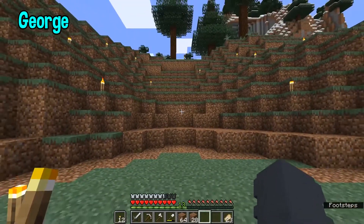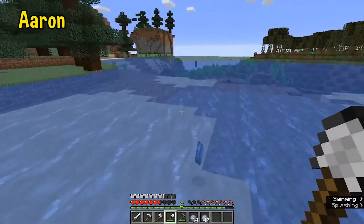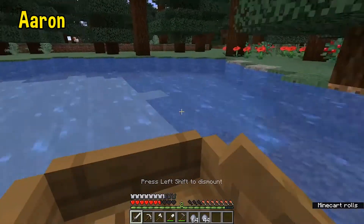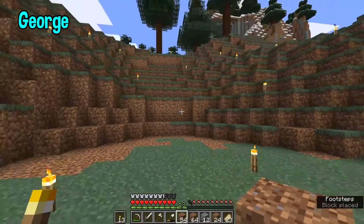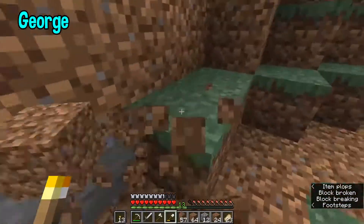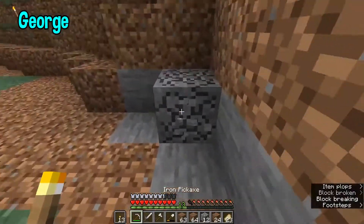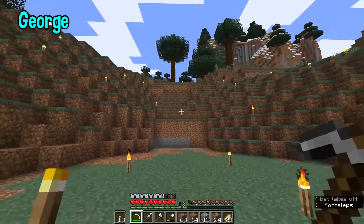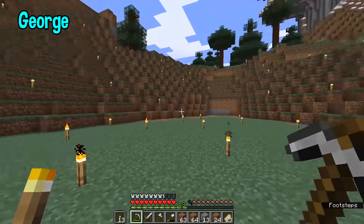Double door or single door? Double — okay, good. We need more of a grand entrance. How much clay do you think we need? Oh, a lot. I'm getting all the clay. I'm in a river now getting clay — I found a river. There's cows here, that's pretty good. I'm going to grab one of them.